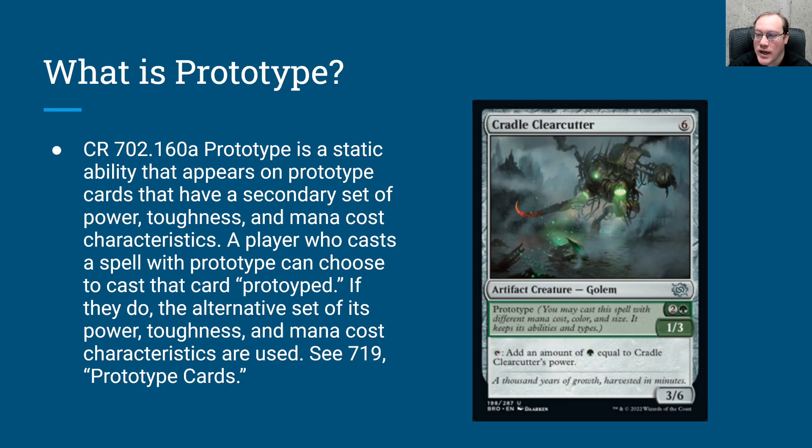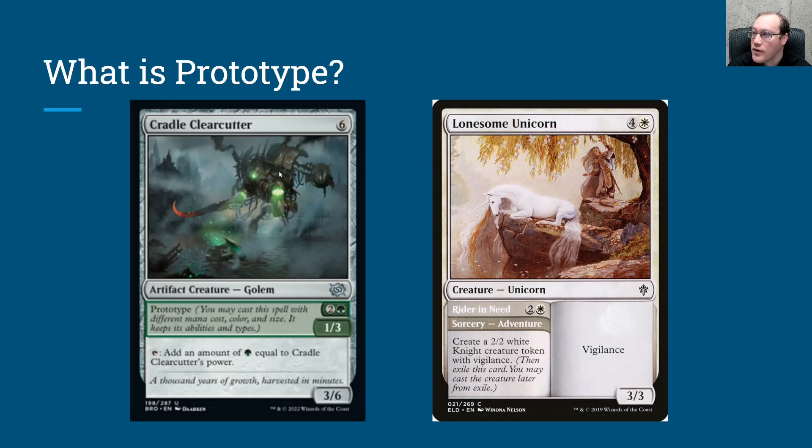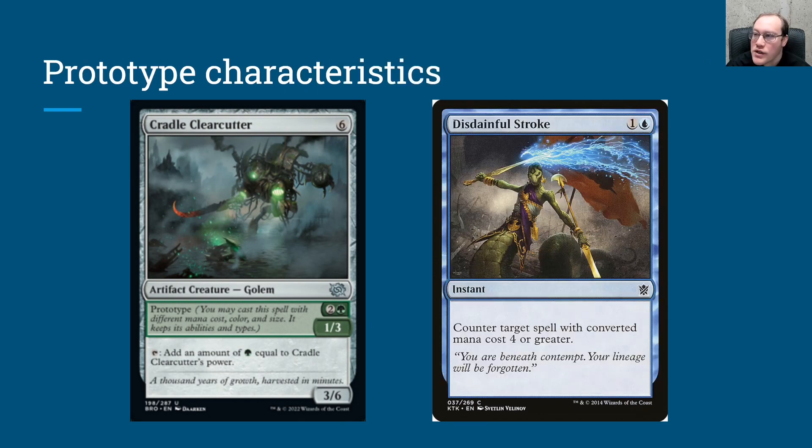Here's a list of the most common things that I think might come up. First, I wanted to point out the similarity between these two mechanics. In both cases, there are two options to cast this spell — the normal way with the mana cost up here and you get a creature like this, or you could cast it as the alternate half. You've got the normal power and toughness, or the alternate mana cost and alternate power and toughness. Which way you cast the spell can change the characteristics. For example, Disdainful Stroke can only counter spells with mana value of 4 or greater. If you're casting it for the 6 cost, that's 4 or greater, so Disdainful Stroke can counter it. But if you cast using the 3 mana value, the mana value would only be 3, and it would not be possible to counter that spell with Disdainful Stroke.